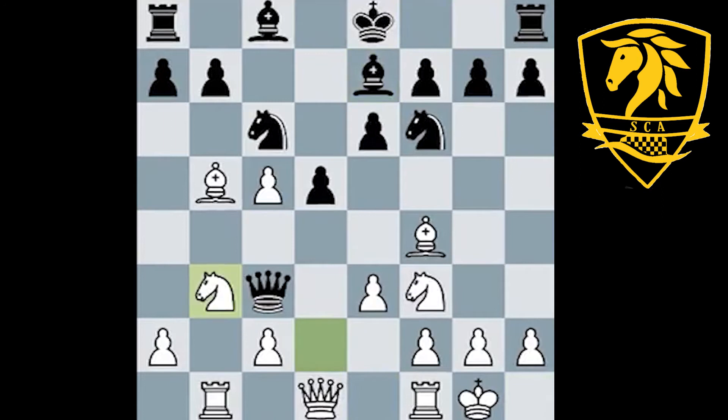Now Wei Yi continues with knight b3, reinforcing the pawn on c5 and also opening up his queen to perhaps be a bit more productive in the position. Black went ahead and played bishop d7 — this is perhaps the first big mistake from black. Even though bishop d7 looks like a safe and comfortable move, it was a bit slow and black probably should have castled rather than play bishop d7.